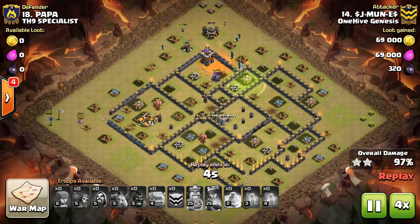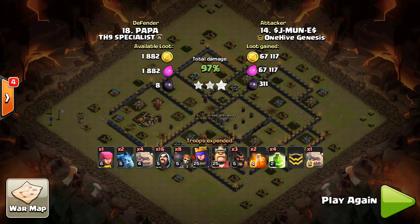One final tip is to look for one-for-one hog trades. Have your attack pretty planned out, but always save a few hogs just to target cannons and archer towers. Once they target your golem or your valks, these get great value and don't require much troop space.